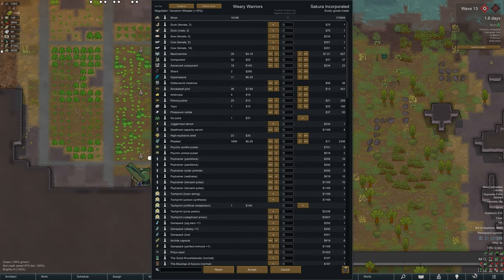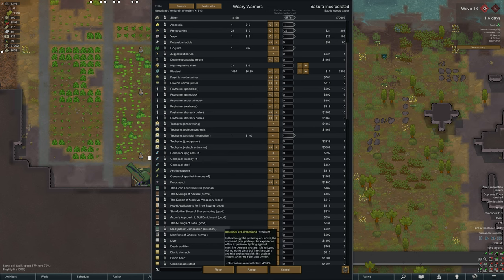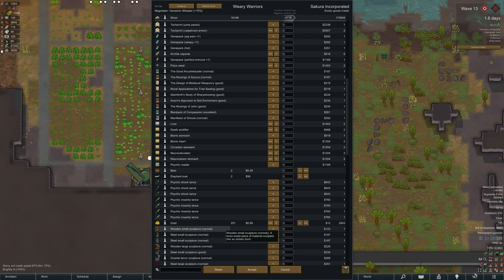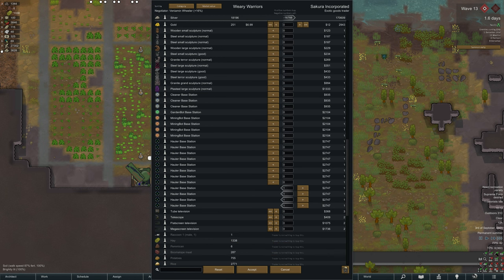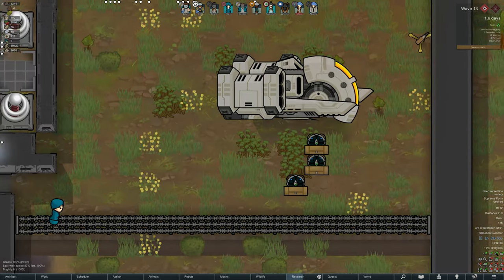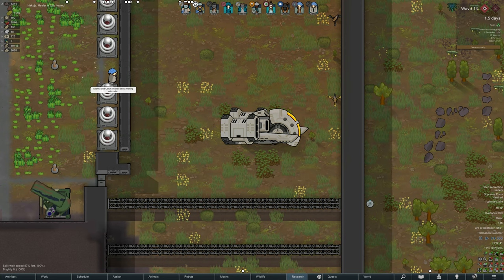Wave nine was fine — I obviously got discombobulated with what wave I'm on because it's been about four or five tries before this. We've jumped over to wave 13 and made decent progress. I've actually built up the kill box and put down plenty of Teslas, which we can now make from the Rimmatronics. They are really good at everything but mechanoids. They are decent against mechanoids because they stun them, but don't really do much damage. With organics like people and Chewbaccas and animals, they are reasonably good — if they don't kill, the burn damage from the electric knocks them down anyway.